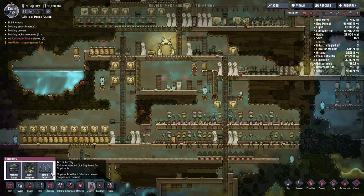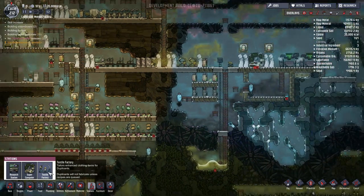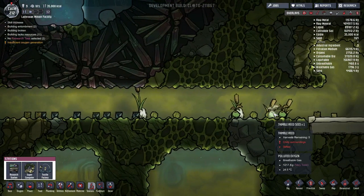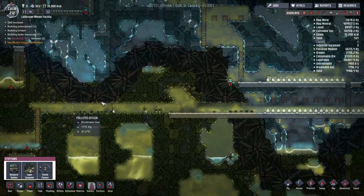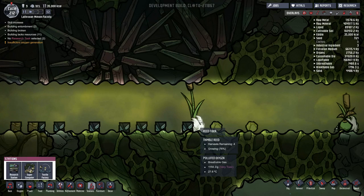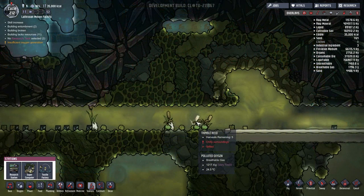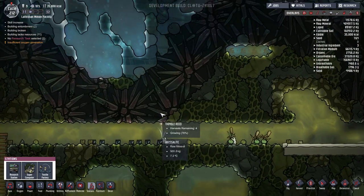The first thing we're going to do today is mess around with the textile factory — it tailors enhanced clothing items for duplicants. Amazingly, whilst I was carving this out we've actually got some thimble reed seeds and they've been able to grow because of how warm this area is from the steam geyser. So we actually have some fibre already available, so we don't need to bother making a farm. Sorry for the very sharp cut there — anyway, we already have the reed fibre, there's no point in trying to grow this elsewhere.